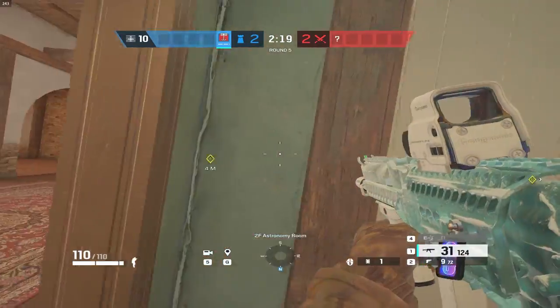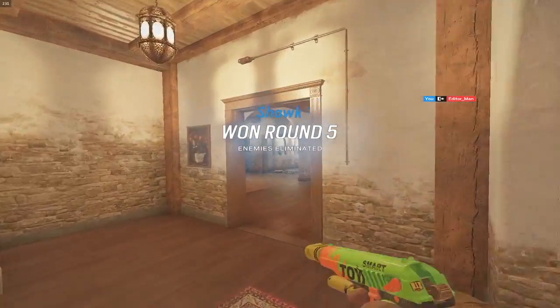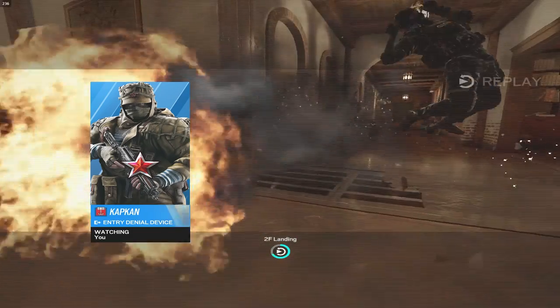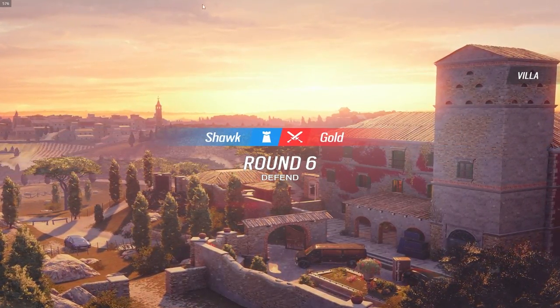I'm worried about astro stairs. Ladies and gentlemen — what did I say? I said get ready for a Kapkan trap kill. And what do you know? Nobody knows that's a doorway, bro. Listen — if you guys are watching this video, do yourself a favor: next time you're on Villa, pick Kapkan, grab the elite skin so your traps are invisible, and put three on that door just like I did. Guaranteed you're getting a kill.